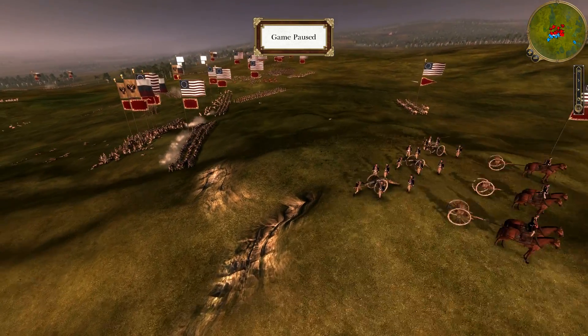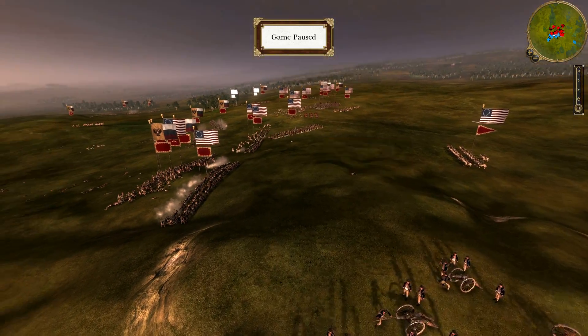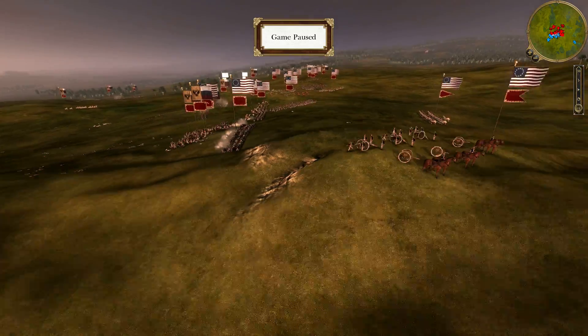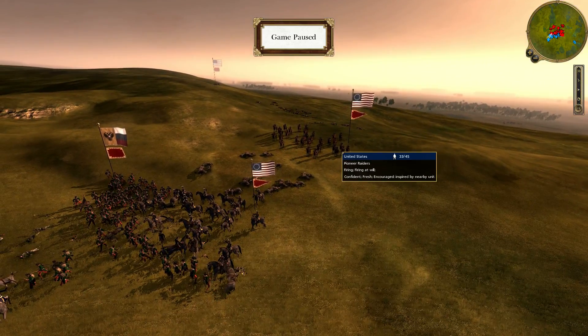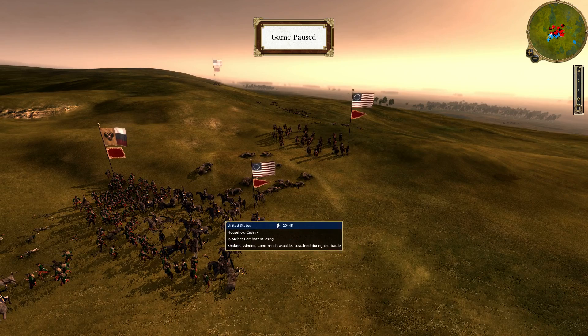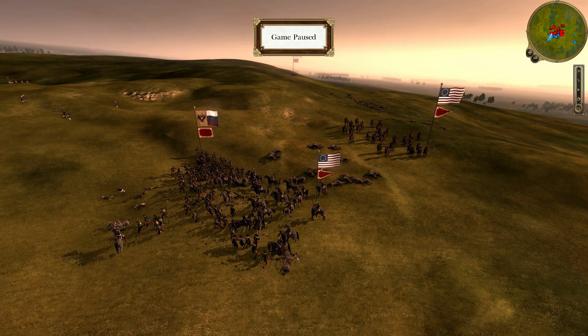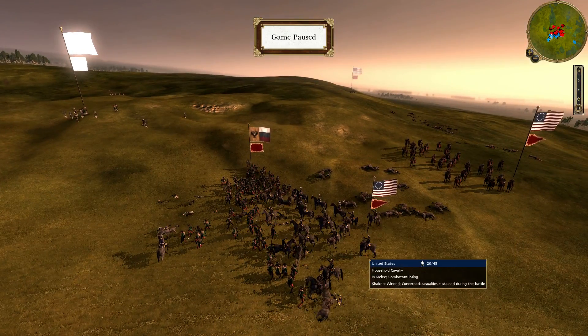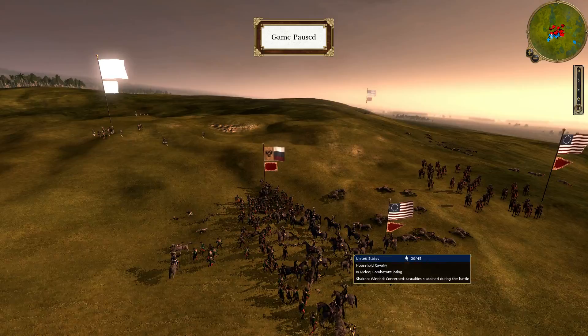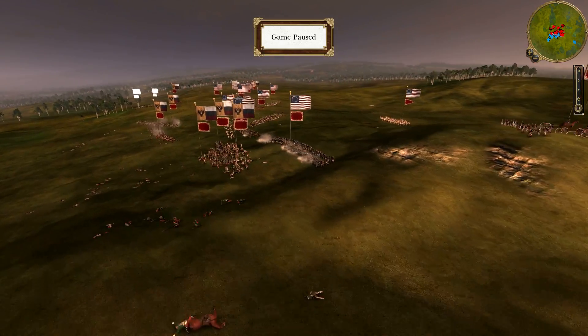Let's pause it here and just take a look at the battlefield. The Americans are fighting for their lives to protect this particular flank. The Russians were trying to rush up on this flank to take out this artillery and then roll up in this direction. If they managed to destroy it, they could get into the American rear and finish them off. However, the Americans have thrown in some Pioneer Raiders and the household cavalry — having those two against that one Russian infantry unit, I don't think the Russians have much of a chance.